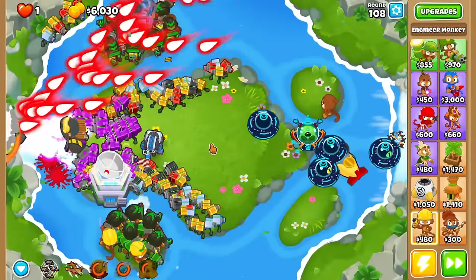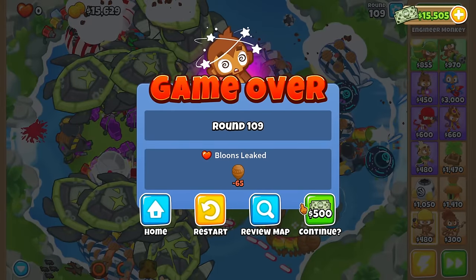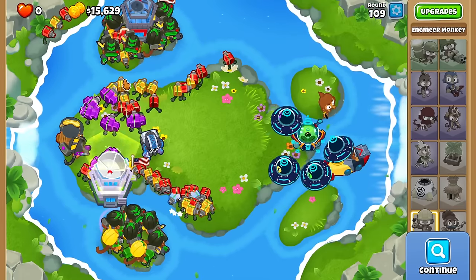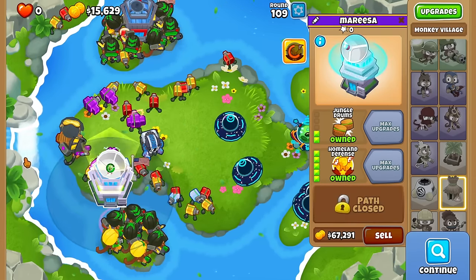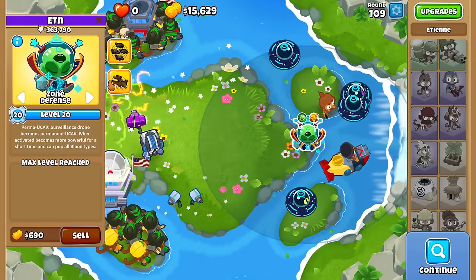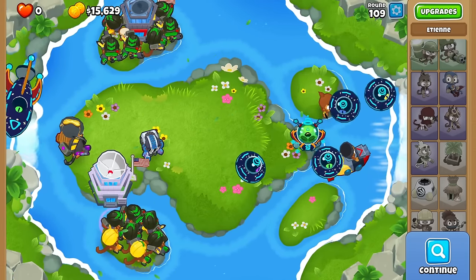We didn't last as long as I thought we would — it's okay. Round 109. We got nearly 3 million pops out of this Engineer right here. Kind of makes sense. Everybody else obviously did something — the guys that have been around the entire game had around 170k pops or something like that. But the clear king of everything was the Sentry Champion, super buffed, Ultra Boosted to the max, Homeland Defense to the max — he just popped bloons as soon as they walked in. Etienne had 363k pops. Not as many as I'd have expected for a UCav attacking everything after around round 90. If you guys enjoyed, press the like button, subscribe, and have a super-duper delicious day.